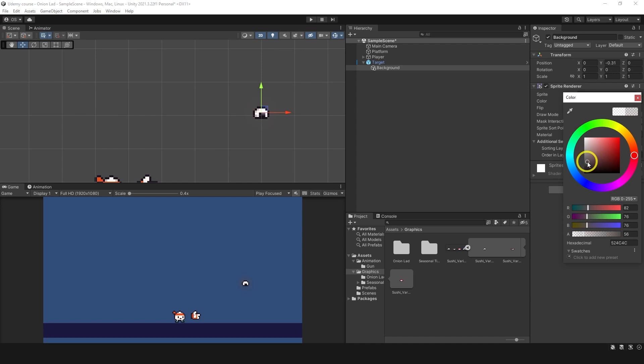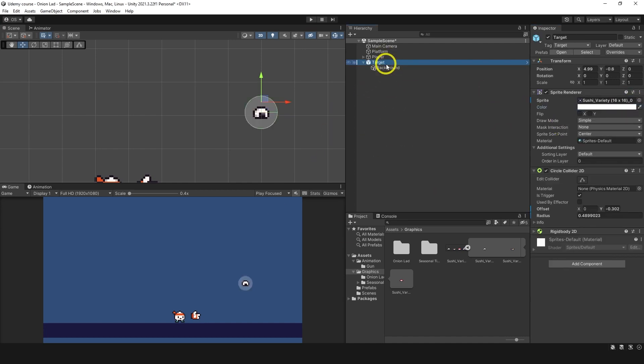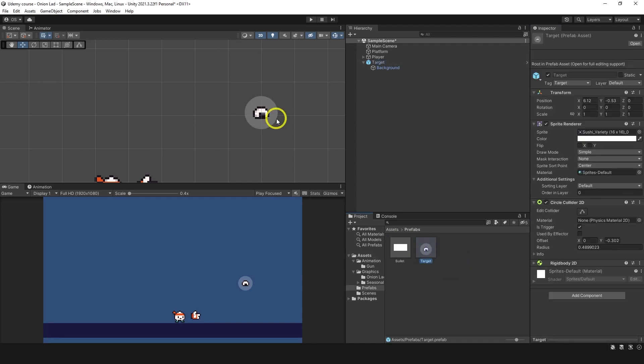I want to make the background a bit more transparent - we'll see later how it behaves. This is good. So there's the target we're going to shoot and the one we're going to create many times. Let's do 'Override - Apply All' so the prefab has the same settings we just made.